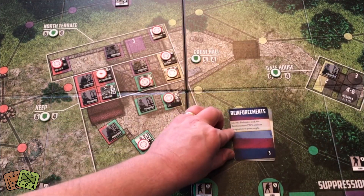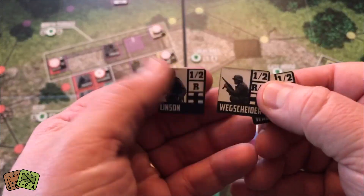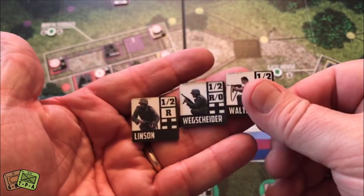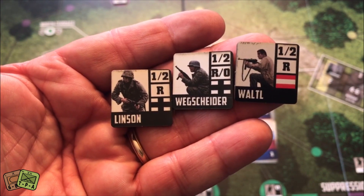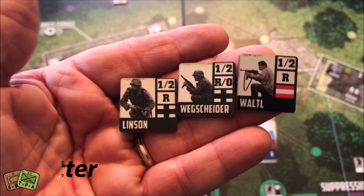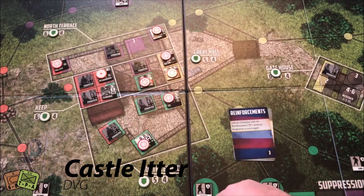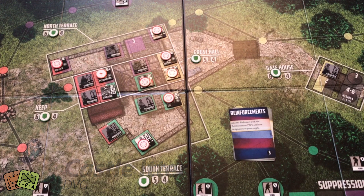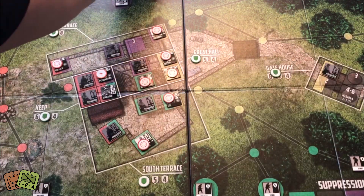The final card: Reinforcements. Add the defenders with the reinforcement R attribute to my supply. At the beginning of the game you were told to remove the three reinforcement markers from your counter mix and set them aside — they come in now and are available to move in. They're better at suppressive attack than regular attack, so I'll probably move them around to get suppression markers out. That's the third and final SS card for this round.